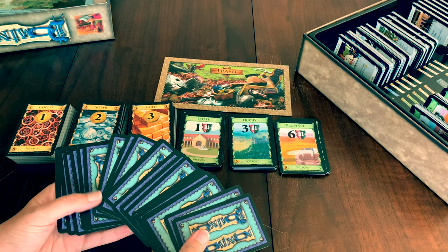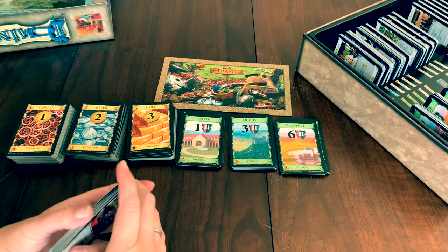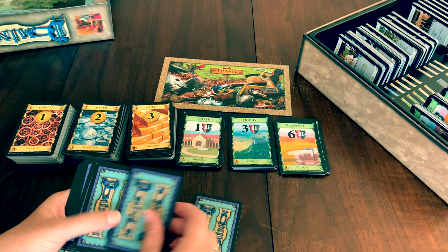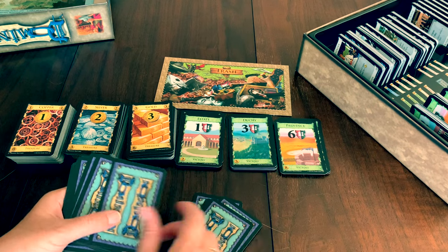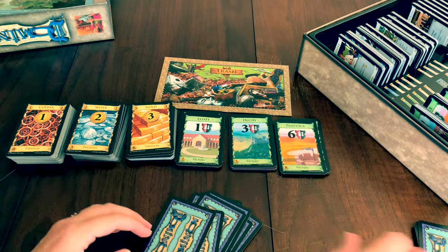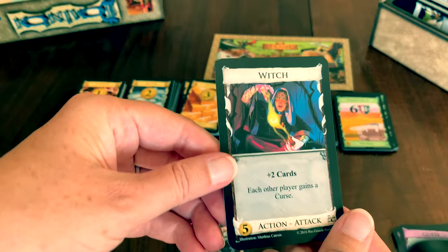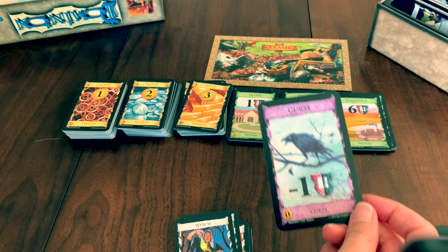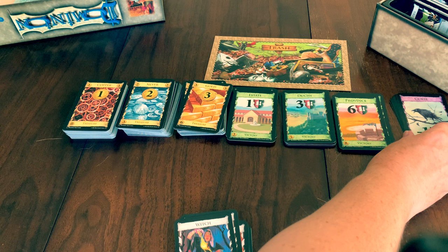Finally, choose 10 Kingdom cards from the supply. You can do this by using the randomizer cards, or you can pick the ones you like. Randomly shuffle 10 down onto the table, or pick the 10 you like, then replace these cards with the cards from the supply. If you are playing with the witch card, place 10 curse cards for a 2-player game, 20 for a 3-player game, and 30 for a 4-player game beside the supply.